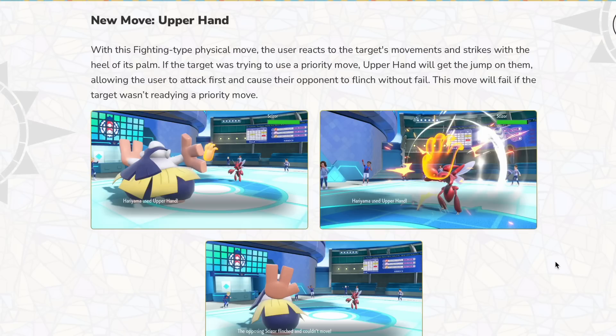I assume this also counters Sucker Punch users, so that might be good on like Iron Hands or Kingambit, which always clicks Sucker Punch — but then again, you could be played by it and it goes for Kowtow Cleave instead. This move seems interesting, but this caveat where it fails if the target isn't going for a priority move really throws me off. Upper Hand could be so much more of a better move. I expect this to be around 60-70 base power, since it's kind of a priority-conditional move that also flinches. It's basically like Fake Out and Sucker Punch all in one, but with the caveat that the opponent has to go for a priority move.